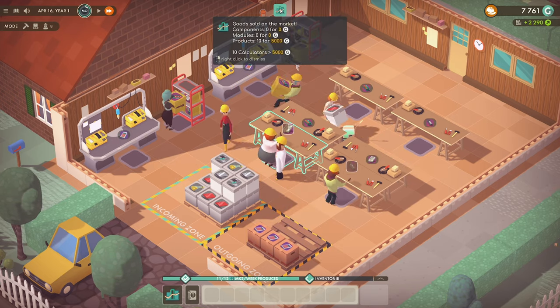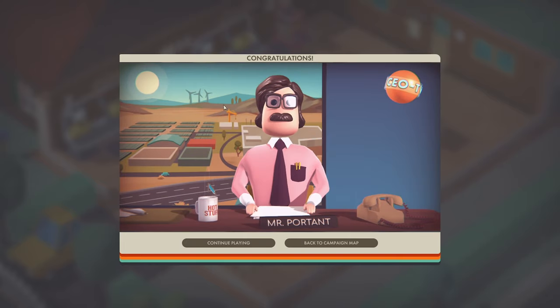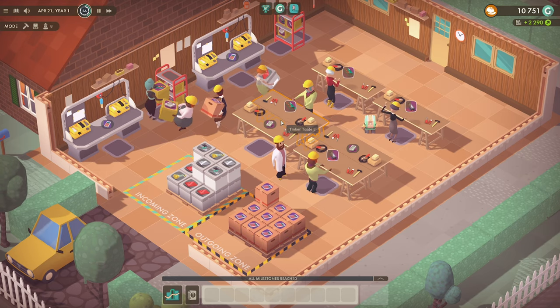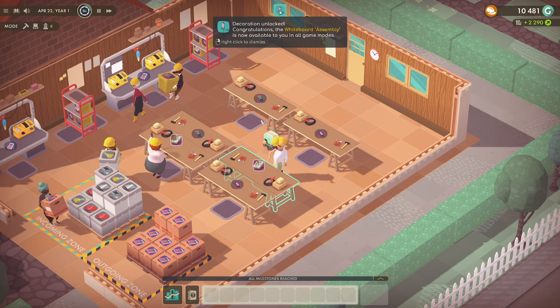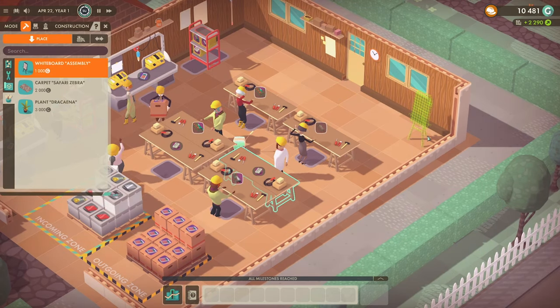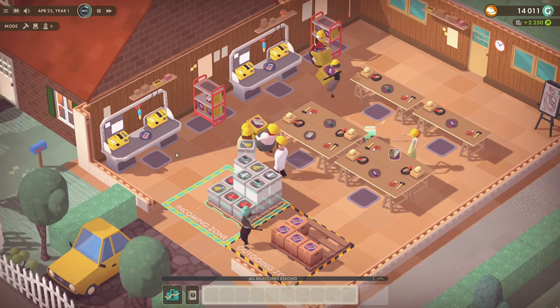How'd we go that time? We made 10 calculators and sold them for $5,000 — these guys are going like crazy. We're done — at least one calculator produced, six produced, twelve in a week. We've unlocked whiteboard assembly — it's just something we can look at. Sold 10 calculators — doing pretty good, I can't complain.